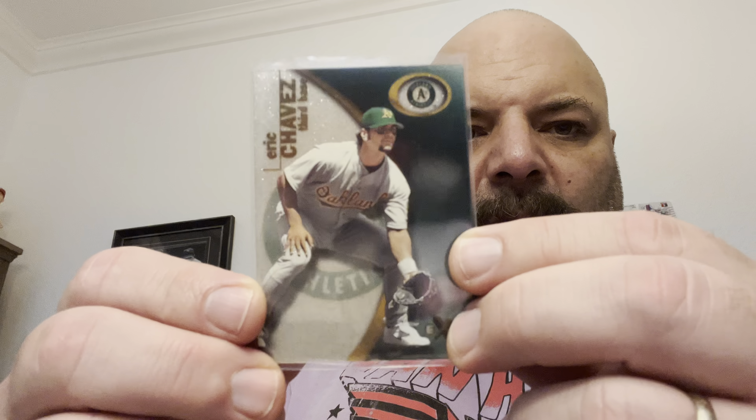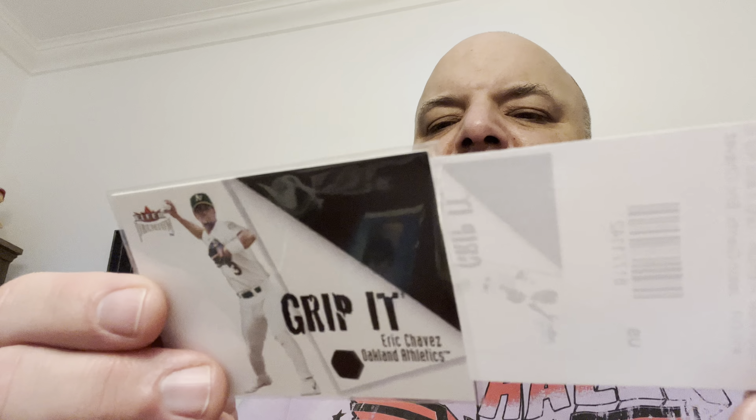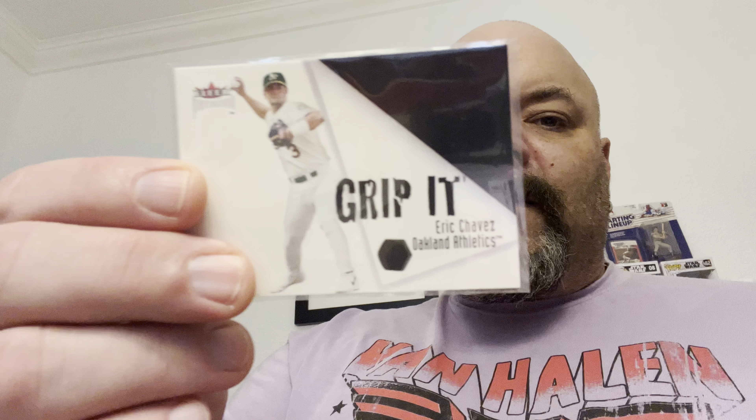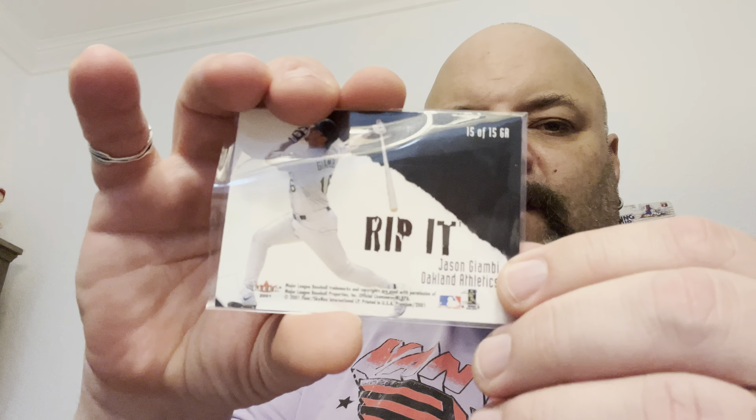A 2001 EX base — always liked the EX cards, nice sparkly action going on there. Then a 2001 Fleer Premium 'Grip It and Rip It' — the Grip It is Mr. Chavez and the Rip It is Mr. Giambi. Pretty cool dual card.